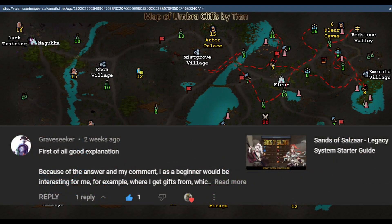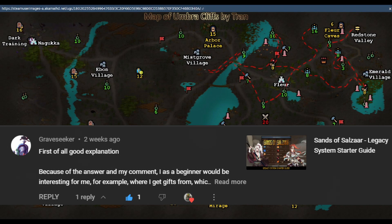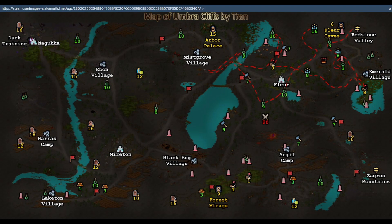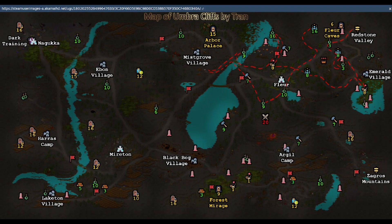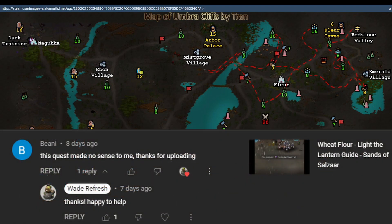Next I'll look at Graveseeker's comment. Thank you Graveseeker — I can answer the gif question real quick: you can get gifs from either killing bandits or when you finish a dungeon. M Brennan also commented — thanks for your Sands of Salsa videos, I found them really helpful. Well thanks mate, I'm glad I could help. If you have any questions or suggestions, feel free to let me know. Beanie said this quest made no sense to me, thanks for uploading. No worries Beanie — to be honest, if I upload something about a quest, it's normally because I didn't understand how to do it either, so don't feel like you're the only one.